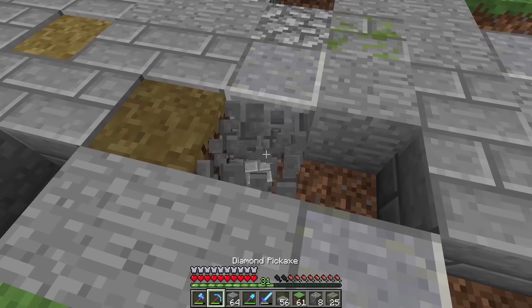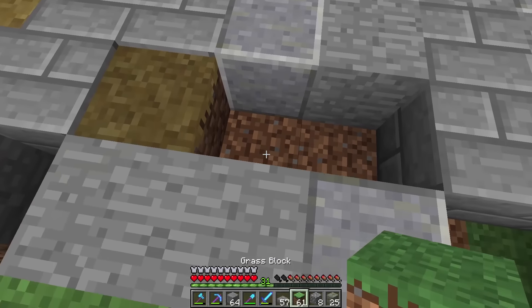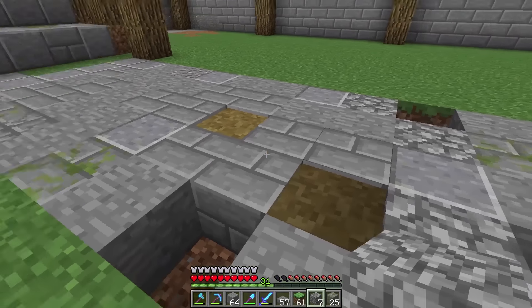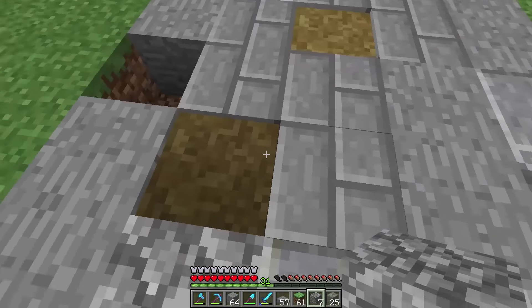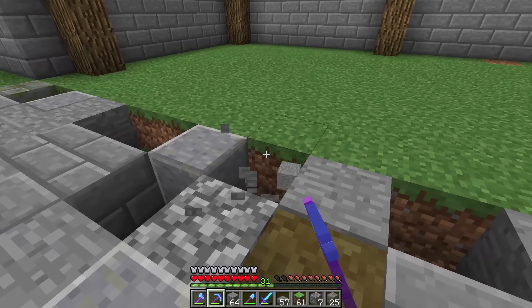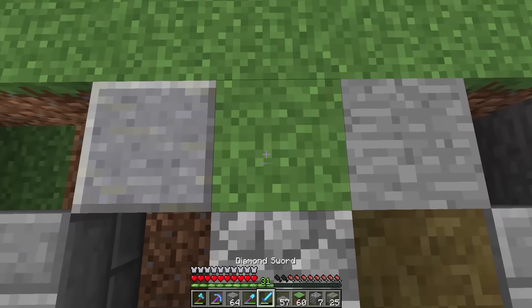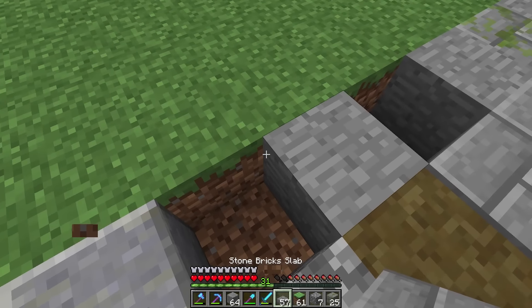Interesting - this half slab here affects that over there. See, it goes a little bit darker. It's very weird - maybe that has got something to do with it. If I put a block there, yeah that does affect it. So this half slab here affects that block over there. I like working with these half slabs. With these path blocks there are some interesting things you can get out of them.